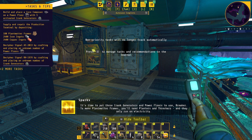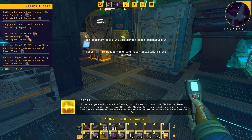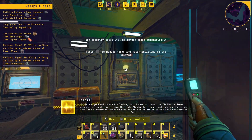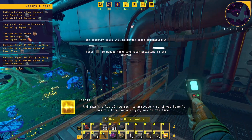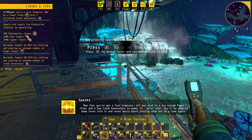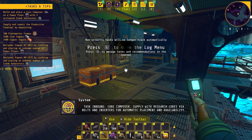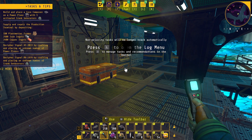To make plant matter frames you'll need planters and threshers and they only run on electricity. After you grow and thresh kindle vine you need to thresh the kindle vine stems a second time for plant matter fiber, then you can craft the plant matter frames by hand or build an assembler. This is really overloading me - there's a lot of new tech to activate. What's a core composer? Now that you've got a core composer you just need a big enough power floor and a few crank generators - you can pack chest cores into it and never worry about placing them one at a time again.